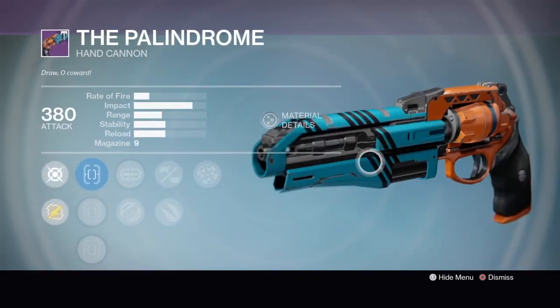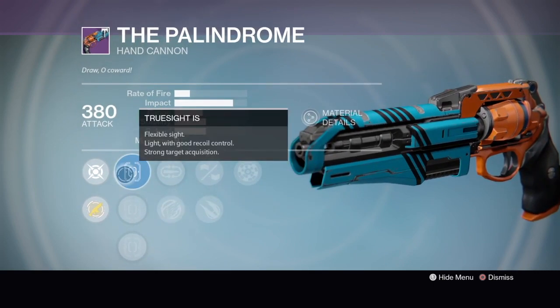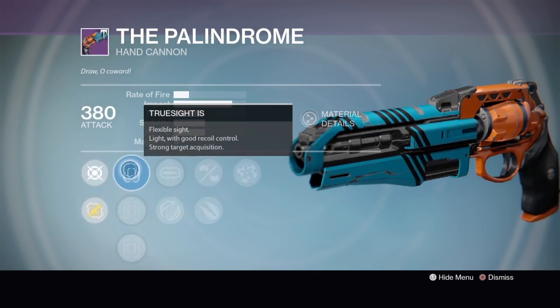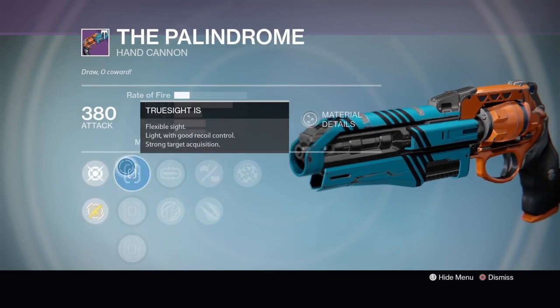Now at first it looks similar to the very first Palindrome he sold, but when you take a closer look, it's got Truesight, which is a good sight. SureShot and Truesight are probably the best — other sights are okay, but everyone prefers these two.